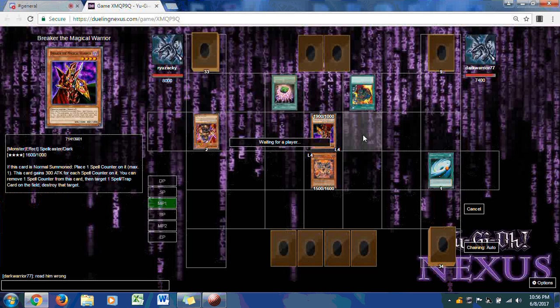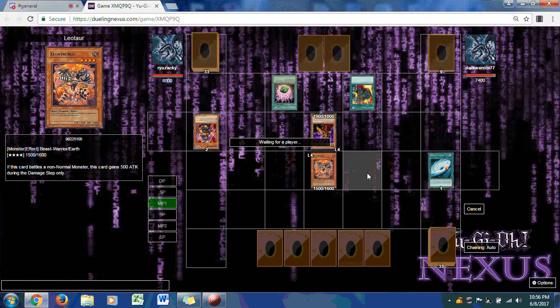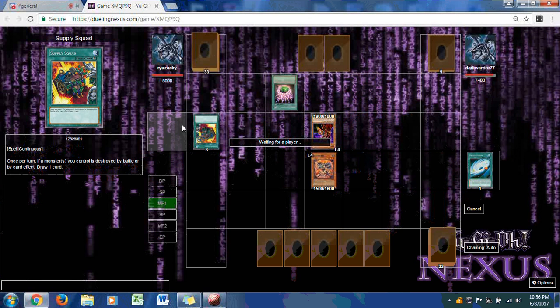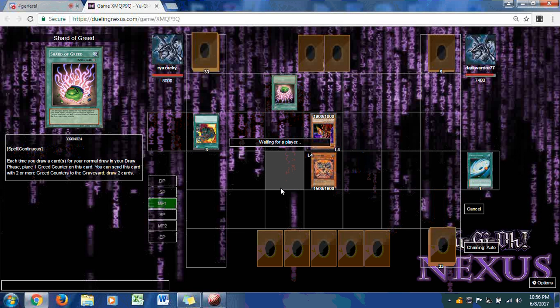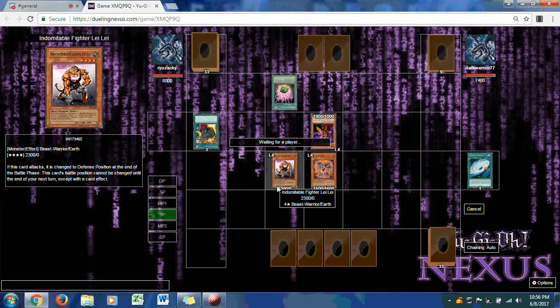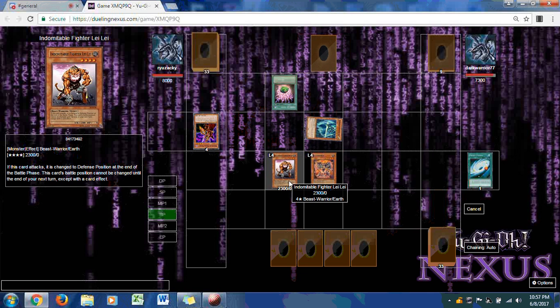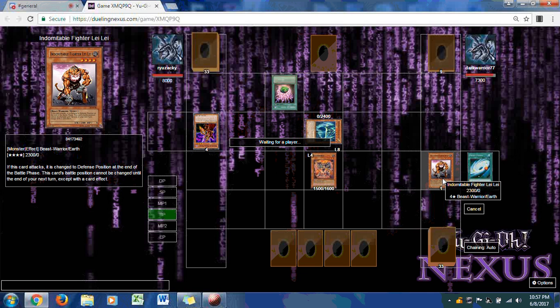Dark Warrior uses his Breaker early in the duel with no face downs, but Leotard is miles above that. Dark Warrior banishes his Calcic Cyclone to destroy Supply Squad, letting Shard of Greed go. Ryuzaki also summons Indomitable Fighter Lele, a four-star beast warrior equivalent to Goblin Attack Force. Leotard attacks Breaker, and Swordsman of Revealing Light takes out Indomitable Fighter.